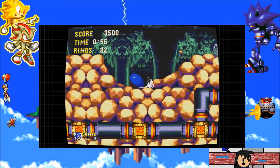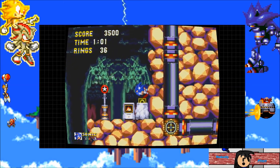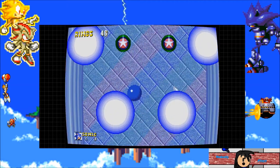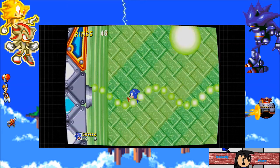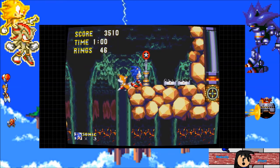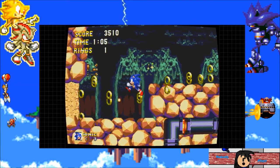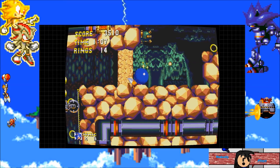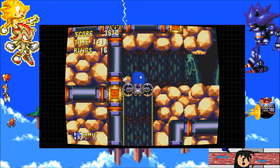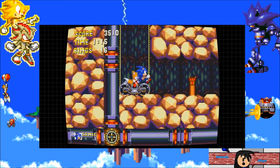Anyway, so today we're going to be running through Lava Reef Zone Acts 1 and 2. I like Lava Reef Zone — I like the music, I like the look. I like the look of the second act better, but I like the general vibe they've got going on with the dark green and tan, and then the blue and green in the next one. It all looks really, really nice. And the red lava with the pipes adds a nice accent to the aesthetic.